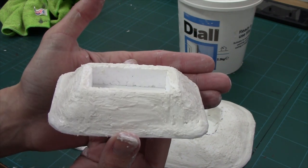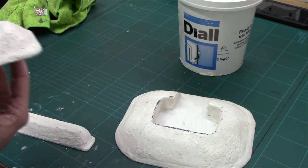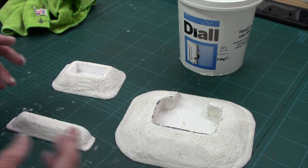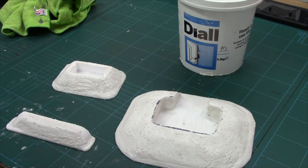The next job is to simply let these dry — the filler will firm up and hold it all together. Then it's down to the gritting, painting and all that sort of palaver. But that is the essentials of getting these structures done. Remember, you can use hard foam and hot tools, but you can do it with expanded polystyrene and just a blade.